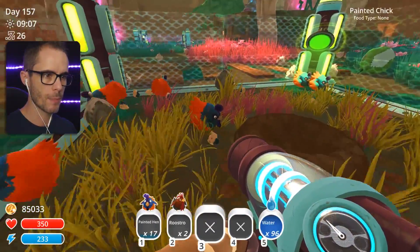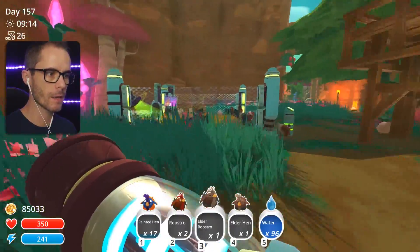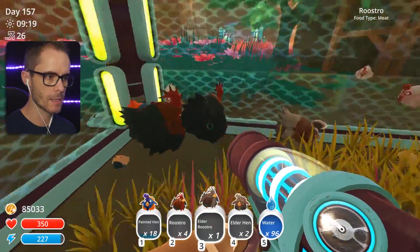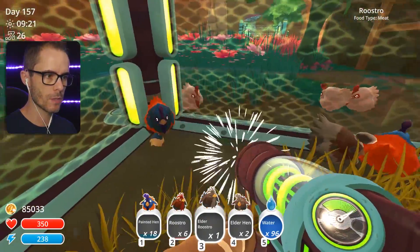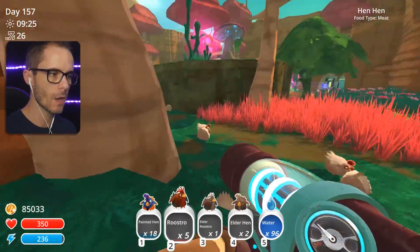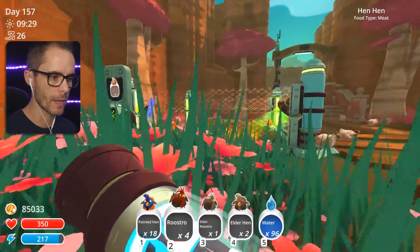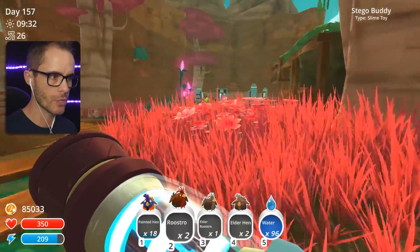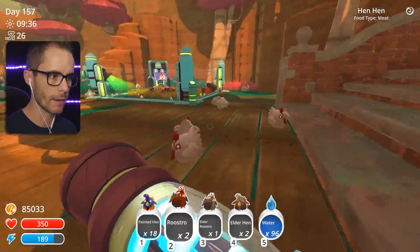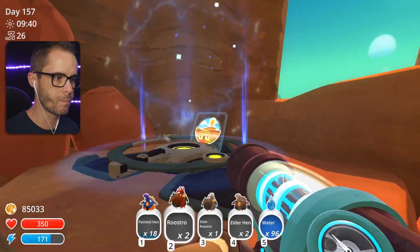I'm just getting some painted hens because my tangle slime buddies out in the wilds are gonna want some food. I haven't fed them in a little while. Our roostros are looking a bit old. I've got quite a few roostros over here. I'm just gonna get these guys and distribute them a little bit more evenly - two roostros in there, another roostro in there, and then two more in there. That should get them going. Let's head out to the wilds and feed our tangle slime buddies.